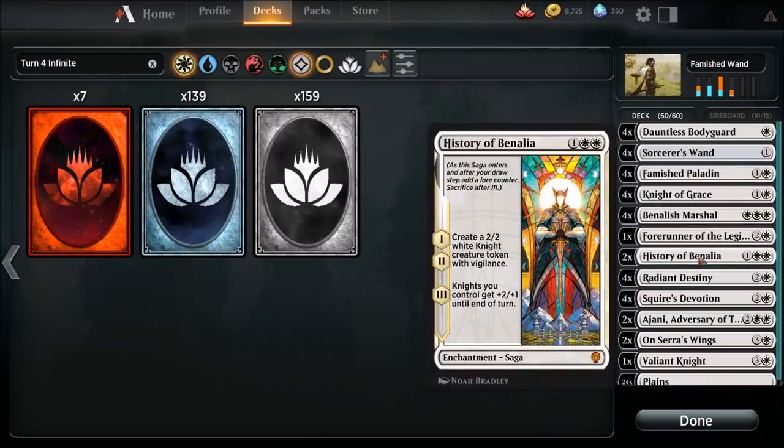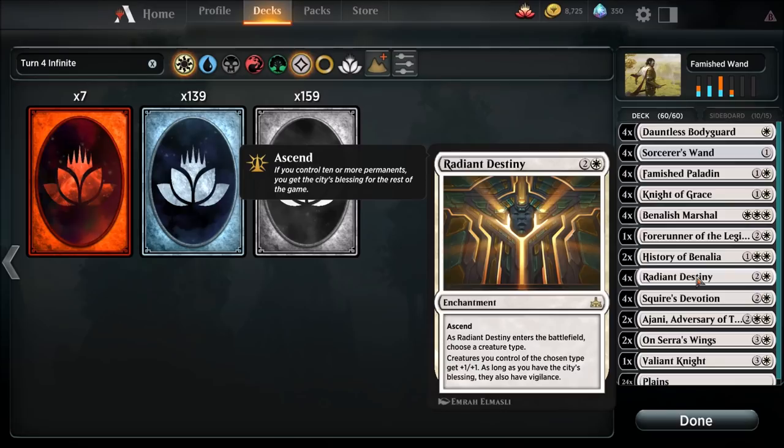History of Benalia is a three-drop. I tried running four copies but it worked better at two. It creates a 2/2 white knight creature token with vigilance in chapters one and two, and in chapter three, knights you control get plus two plus one until end of turn. Radiant Destiny is a three-drop enchantment — as it enters the battlefield, you choose a creature type. Creatures you control of the chosen type get plus one plus one, and with City's Blessing they also have vigilance. We're running a full playset of four.